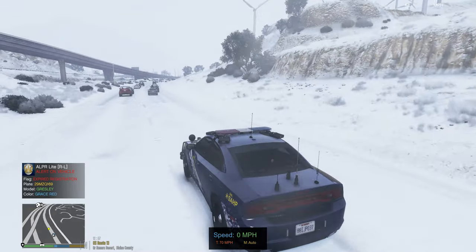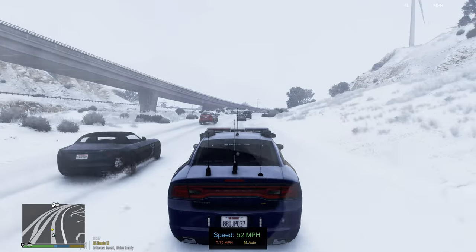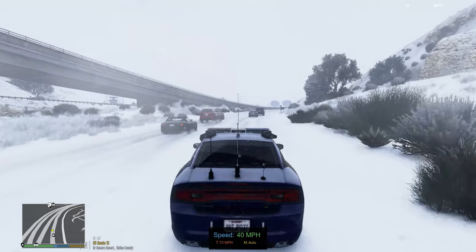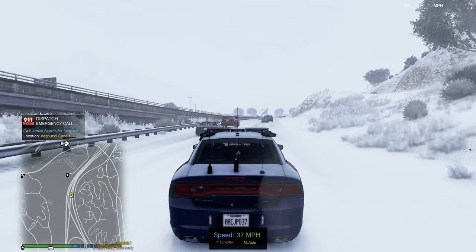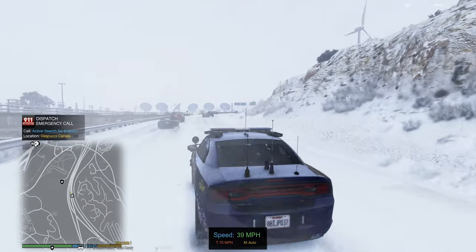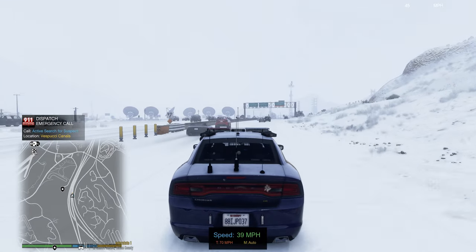I wanted to do highway patrol for the video back, just to see the changes I've made. I am using Jurisdiction 4 again. I am having issues with the campus police — I'm trying to get it to work. Attention all units: we have a suspect on the run in the Tsubushi Canal — that's down in the city. Some callout packs have not been updated for the latest version of LSPDFR, so they don't work.